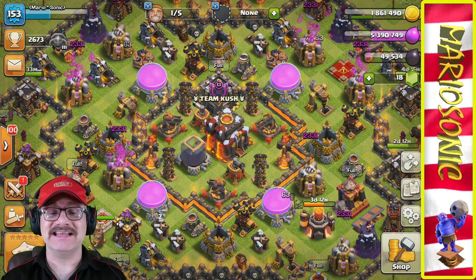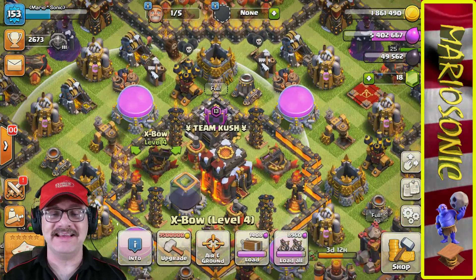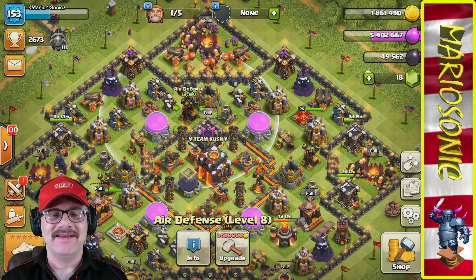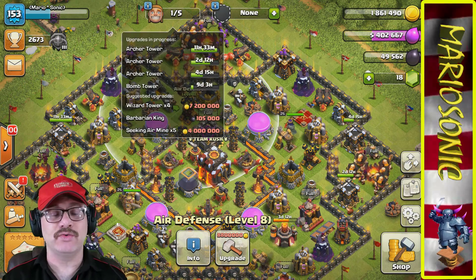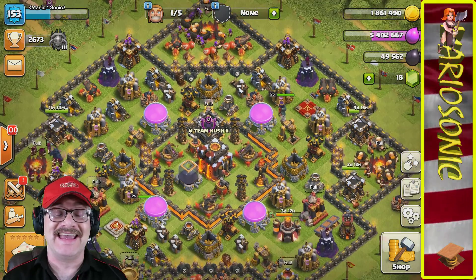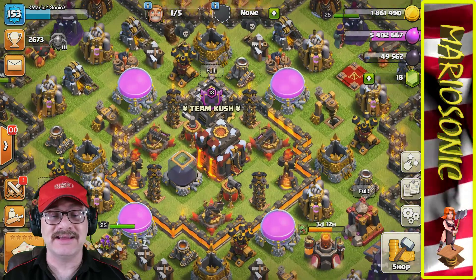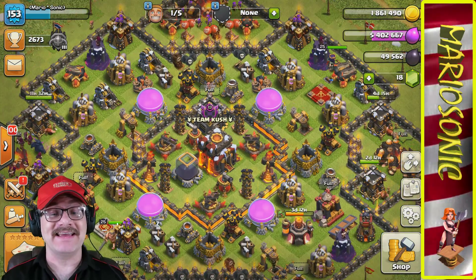You always got to collect these pumps, let's go for it. Look at these cannons — mortar eight — these are so cool looking. Look at the size of the air defense level eight! What are we going to upgrade next? We're doing the wizard towers. I can't wait to upgrade those and get the walls going. These walls are literally going to take forever.